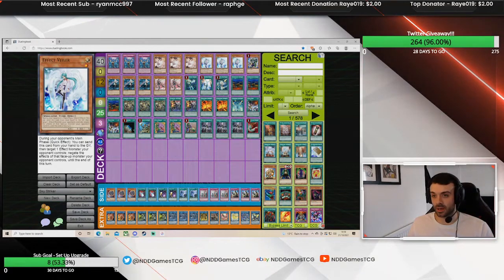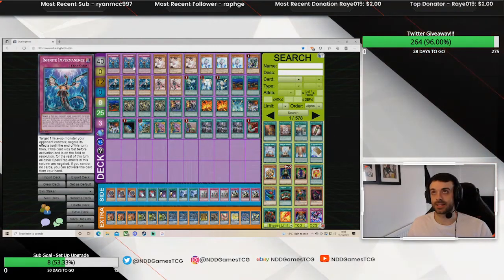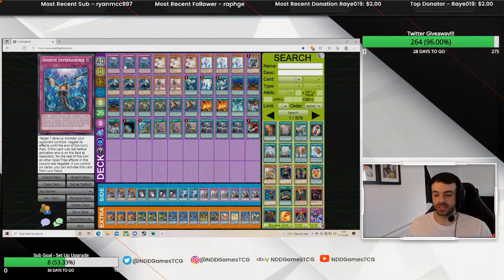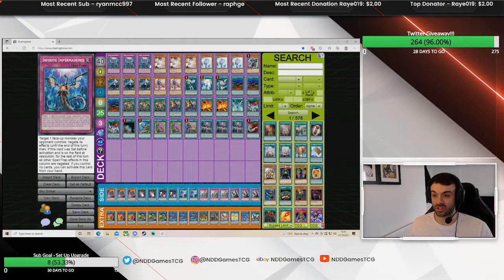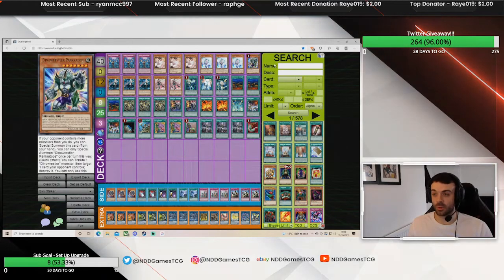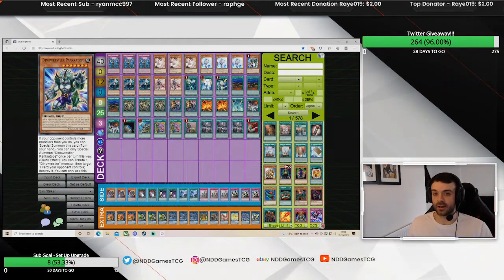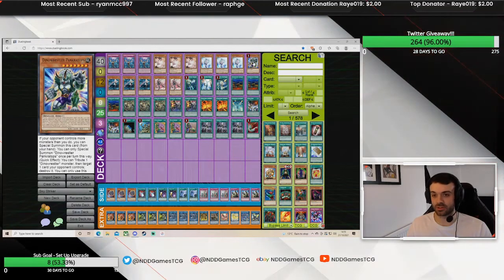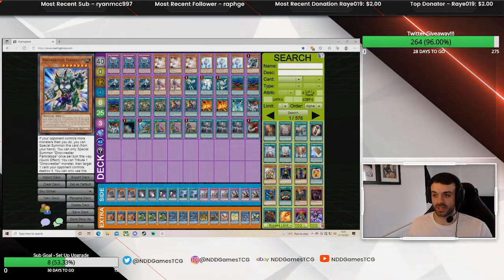Starting off with the hand traps — we played Ash Blossom. In my opinion these hit rogue decks, Tribrigade, Drytron, and even Dragon Link. Because I'm playing OTS tournaments I do expect a lot of rogue, so I thought I'd play generic ones. Impermanence and Veiler are both really solid, you can't fault them. The hand trap ratios do change post-Burst of Destiny but I'll explain that tomorrow. We also play Prank-Kids Spaceship because this is a go-second list — it literally dismantles the Dragon Link field on its own, and it's good against backrow decks like Altergeist and even Salamangreat.